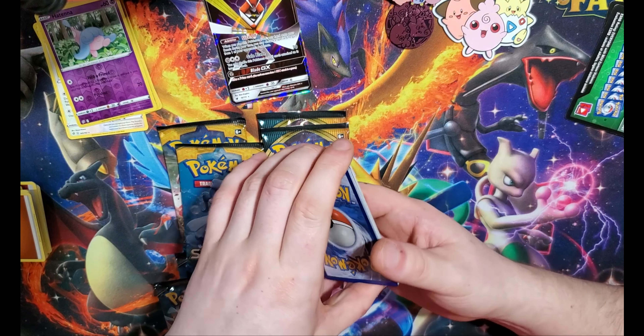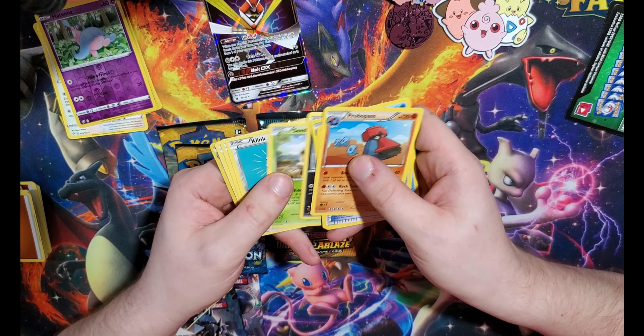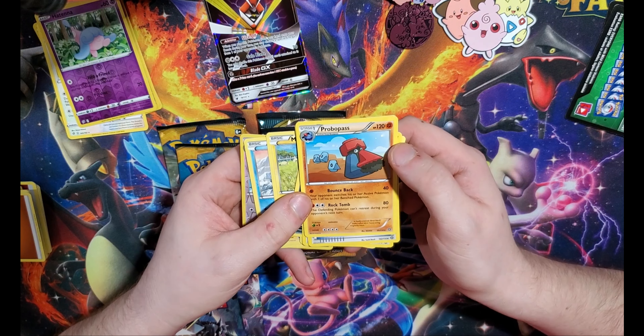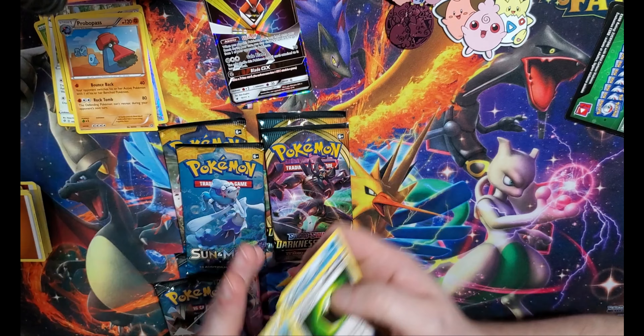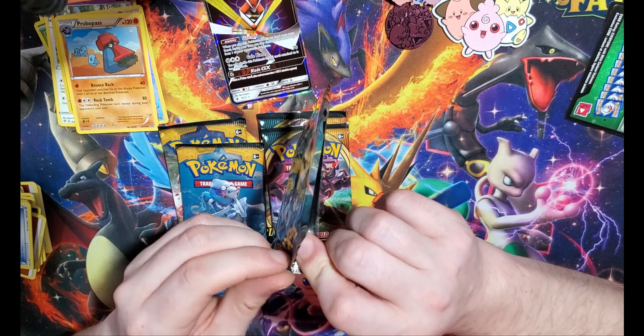Water — oh, that's how you know it's bad when this is off. We have a Fletchinder and a Probopass. Burning Shadows — okay, not discouraged.